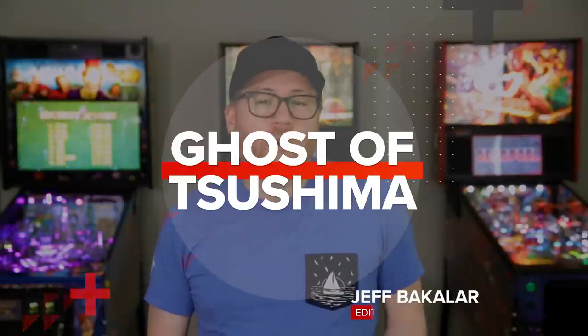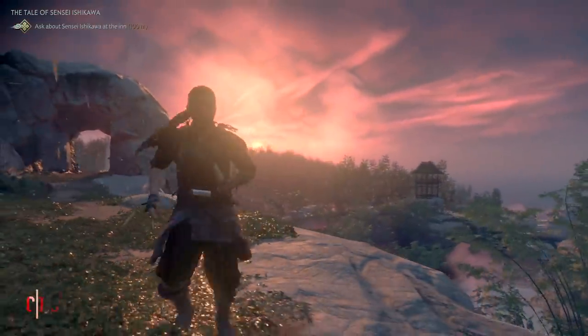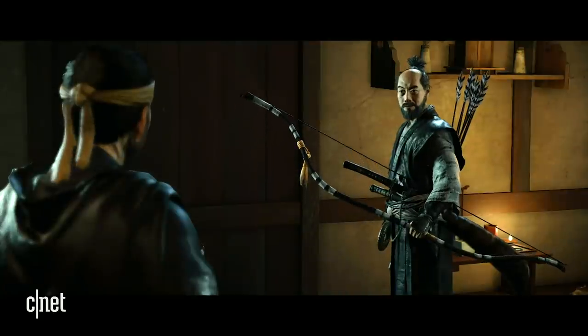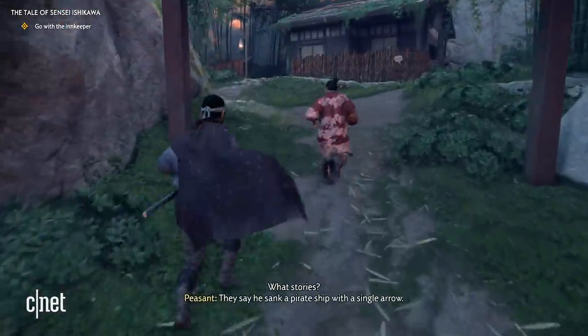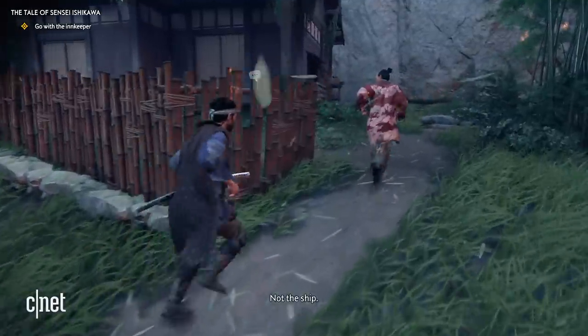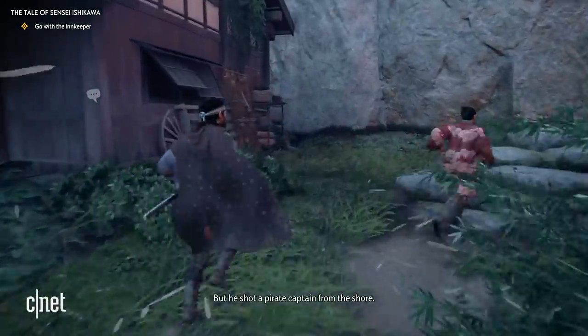At its core, Ghost of Tsushima is an open-world action RPG that puts you in control of Jin, a samurai that survives a Mongol invasion, but must set aside his lifelong traditions and training to fight the occupation. And that's about all of the story I'm going to get into, because Ghost of Tsushima just wasn't able to grab me in a way that I cared that much about the main character, let alone anyone in this game.